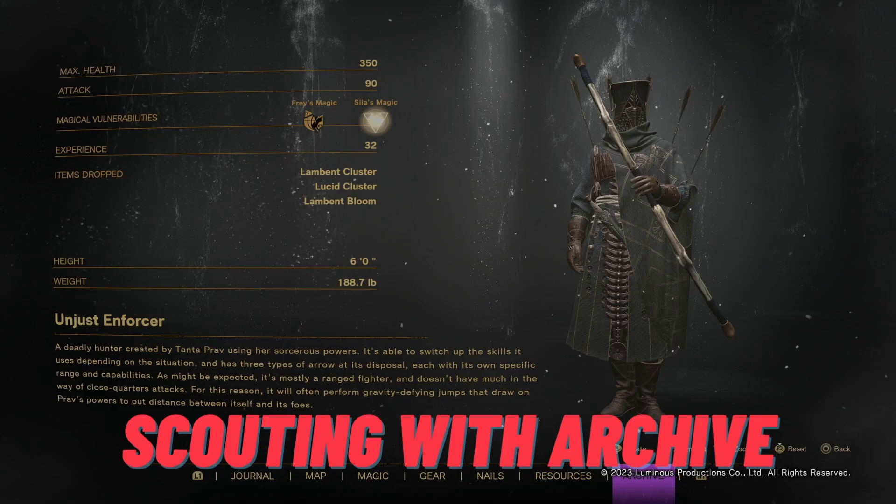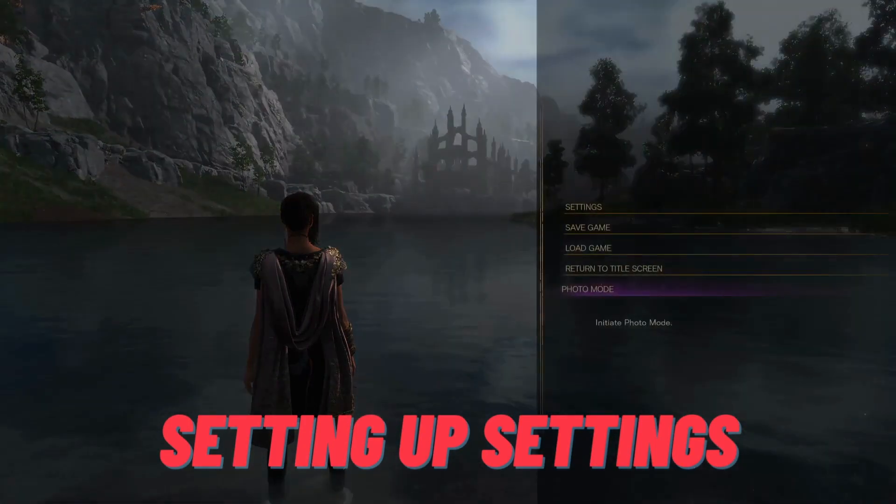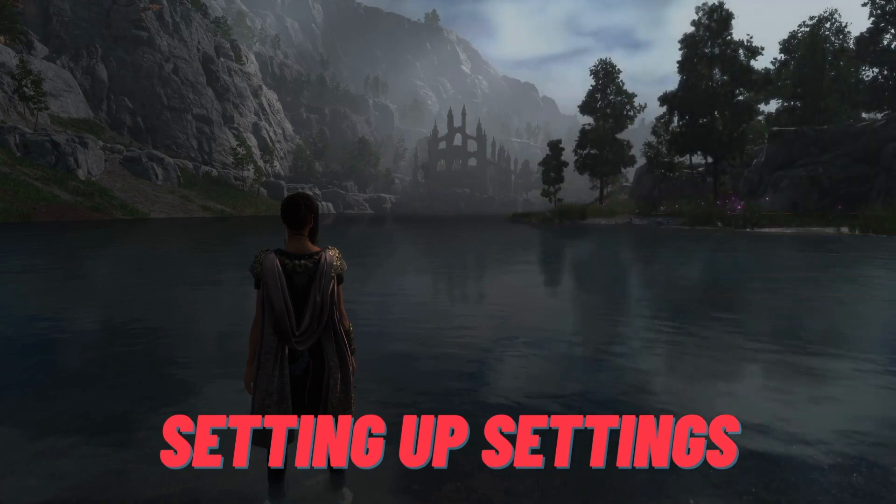For even more in-depth scouting, another way to get more info is by finding the enemy type in the archive. Here it will show you their max health, attack rating, experience, and all that. This can be used to determine if you're ready to take on that enemy or if you should come back when you're a more badass sorceress.